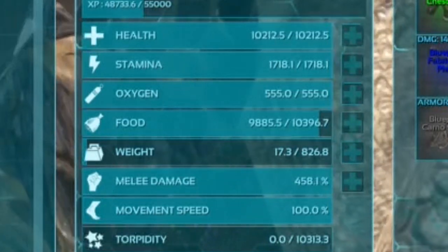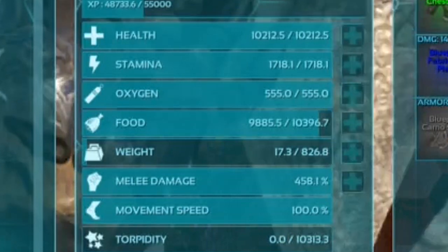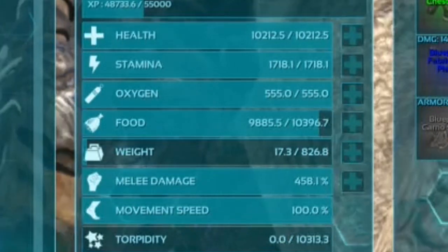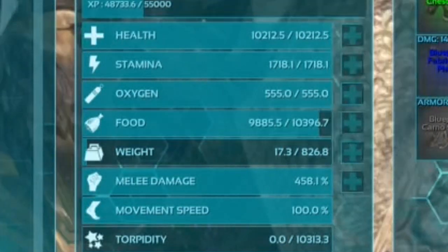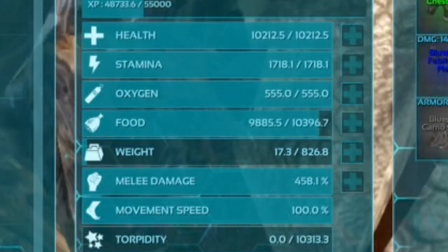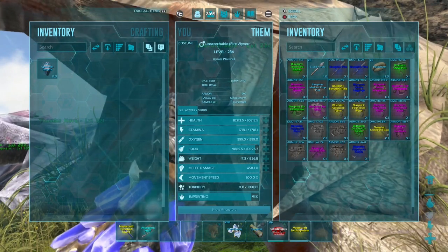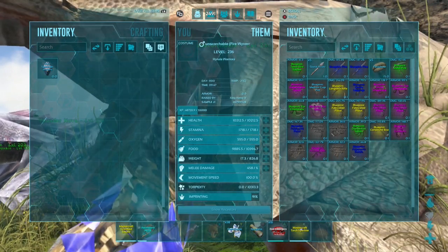Our first dragon here has 10,000 HP, 1,700 stamina, and 451 melee — this dragon is an absolute beast. There are tons of points left to put on it, so I would probably get this one up to about 2,000 stamina and it's probably going to get close to 500 melee — a complete monster.